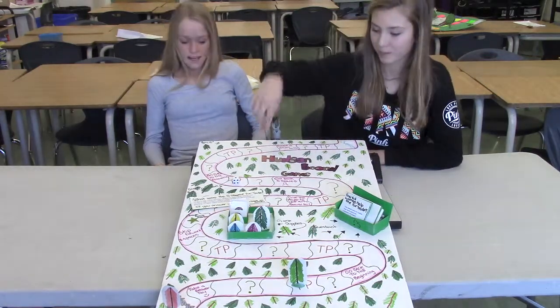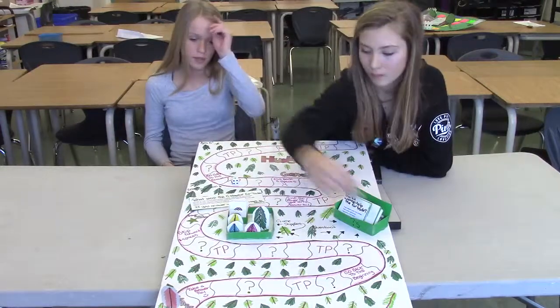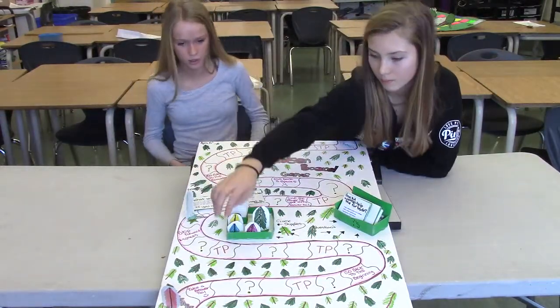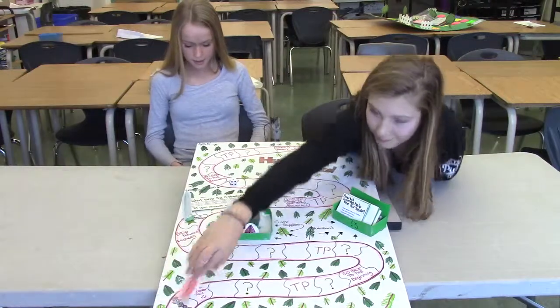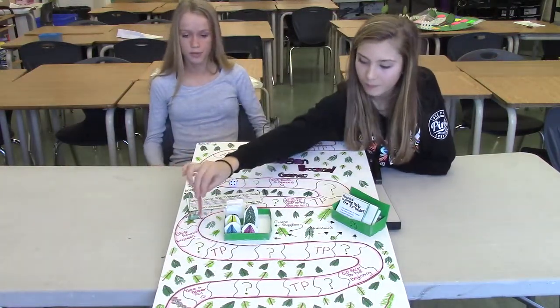The blank spaces stand for nothing. If you land on the star on the board game, this is a bonus question. If you answer the question right, you get three beaver tails. But if you answer the question wrong, you move back ten spaces. Once someone has answered the bonus question, it is no longer available for the other players to answer.